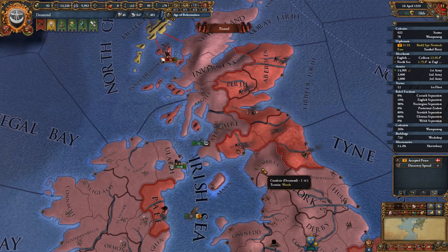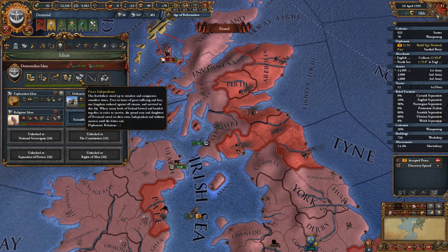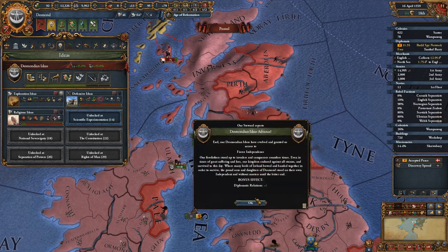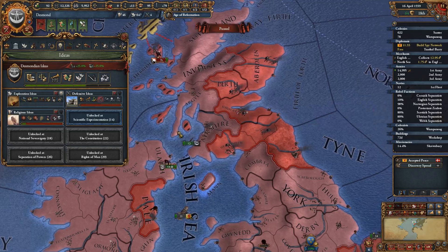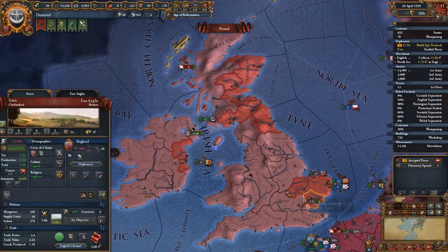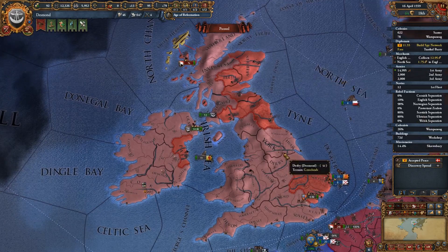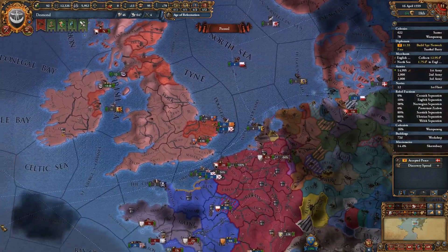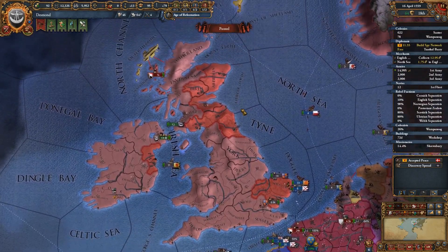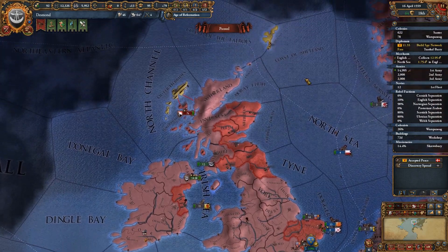Denmark have declared us a rival. We can take a military idea - Maneuver - which also gives us diplomatic relations plus one, so we'll go ahead and take that since we've just taken military tech as well. I think we're going to wrap this episode up here. In the next episode we're going to declare our next war on England - only a few years away at 62. Guys, thank you very much for watching, hope you're enjoying the content. Please give a thumbs up, leave comments, ask questions. I'm on Twitter - there's a link in the banner on my YouTube home page. Take care, catch you in the next episode!